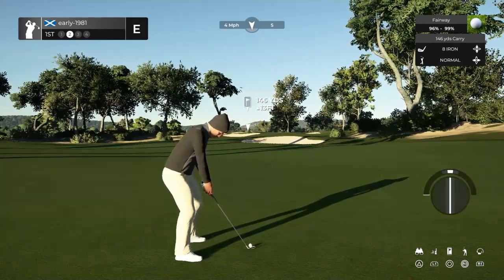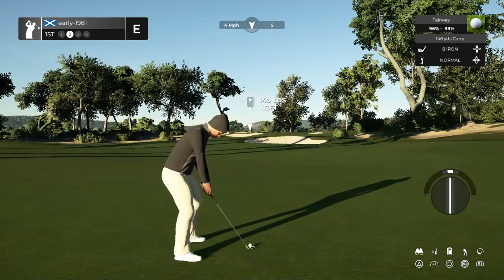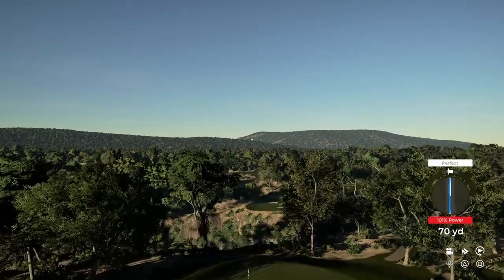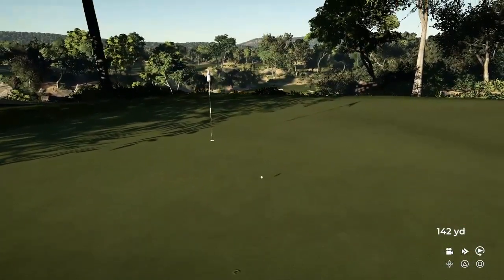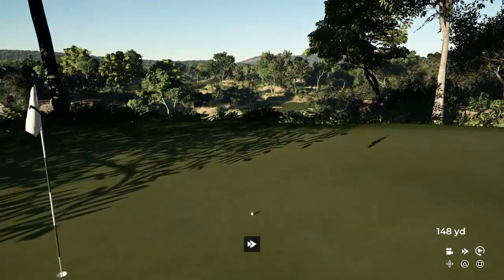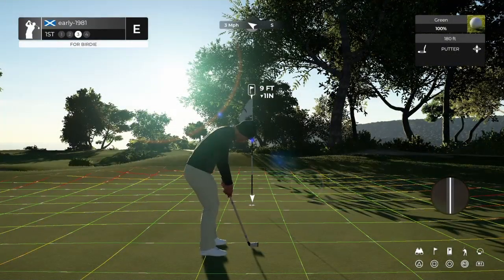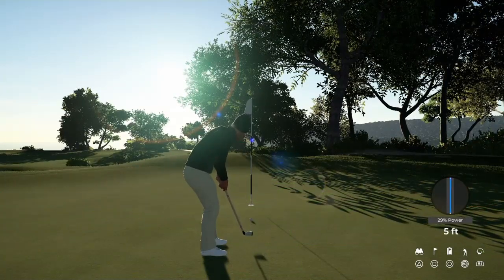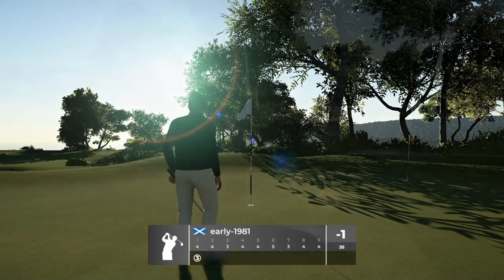It's actually going to be an 8 iron - just try to kick it up the slope and get it running up towards the flag stick. With firm fast greens we'll need to leave it short and try to bounce it up towards the pin. Good strike, should kick out firmly. It kicks hard right but the yardage was very, very good - that's going to give us about a 9 foot putt for birdie. Green speeds are 180, very little movement in this opening putt, and it does track well.